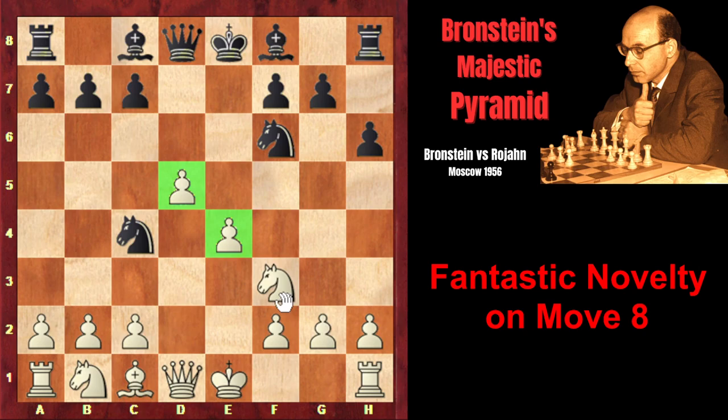He's going to play f4, c4, f5, e5, and then later e6, d6, gradually squeezing black's pieces until black simply runs out of space. That was Branshteyn's idea.